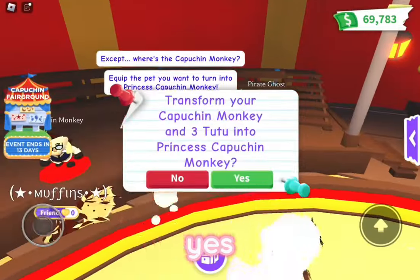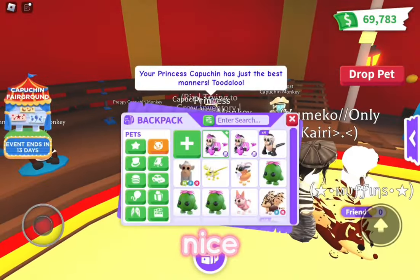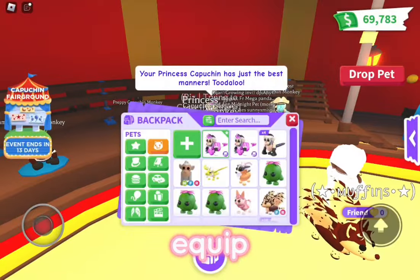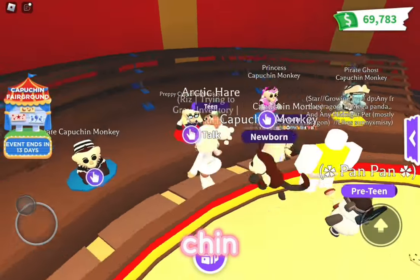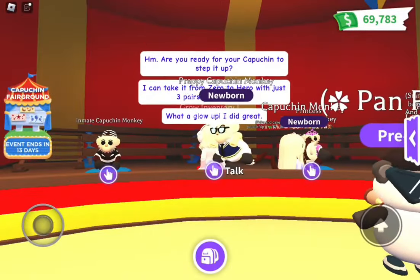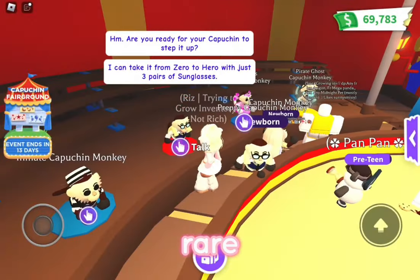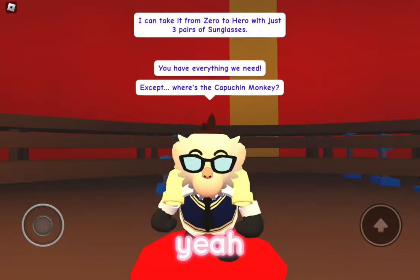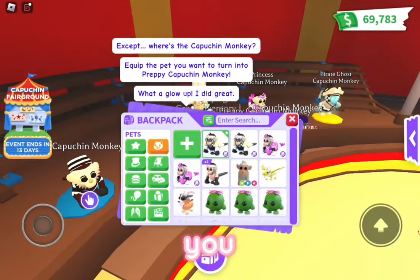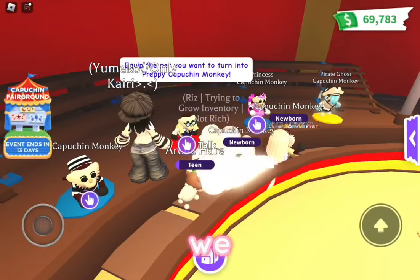We're gonna equip our capuchin - yes please, there we go, another capuchin. Nice, so we have 2 capuchins now. We're gonna grab another capuchin and transform it. Oh, a preppy capuchin! It's an ultra rare. Here's the capuchin - sorry, I forgot to show him to you. We'll be able to trade since we have extras.